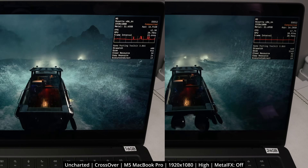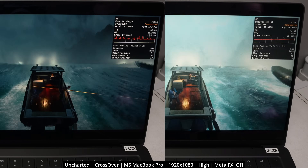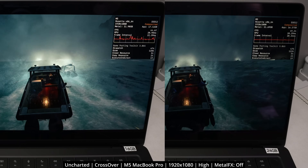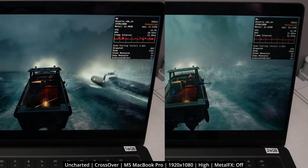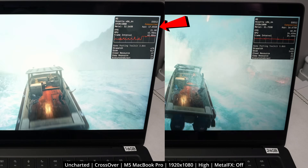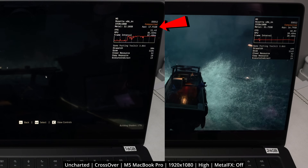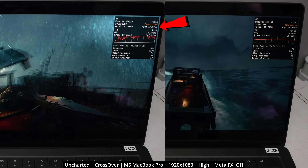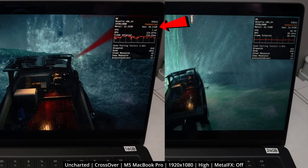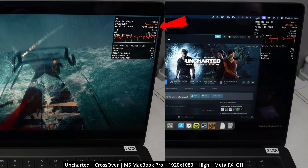Next, we're testing very demanding Windows games running through the CrossOver translation layer. This is the Windows PC port of Uncharted: Legacy of Thieves, running at 1080p with the high graphics preset and Metal FX turned off. This game actually has a memory leak when running on CrossOver, and we're also compiling shaders at this stage, going over that 16 gigabyte total memory limit. On the 16 gigabyte machine, once app memory starts going above 17 to nearly 18 gigabytes, we see significant graphical issues and gameplay tanks into single-digit frames. This is a scenario where you want more memory, but be aware that for this particular game, you'll eventually run into a memory leak that will exhaust all RAM on your Mac no matter how much you have.